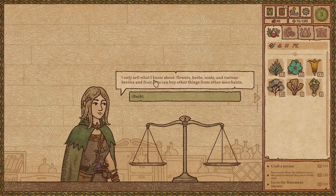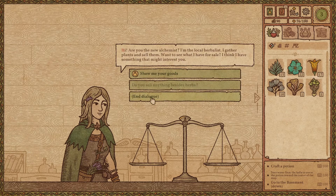She only sells what she knows about — flowers, herbs, roots and berries and fruits. You can buy things from other merchants. Thank you very much for the information. Now go away.